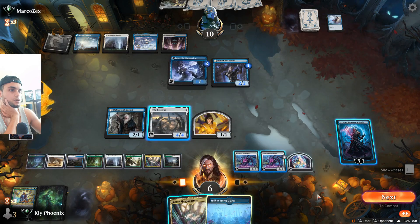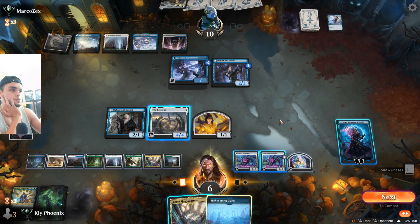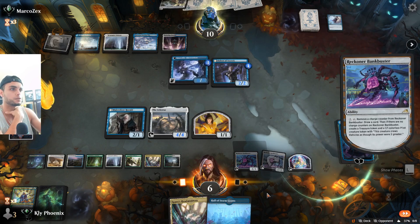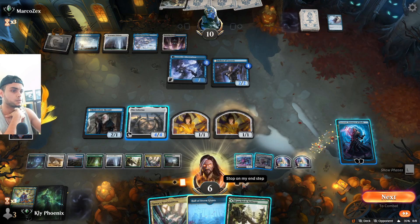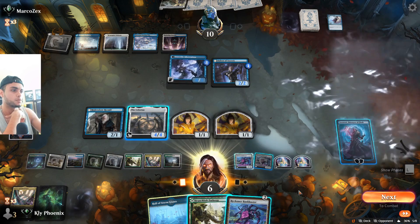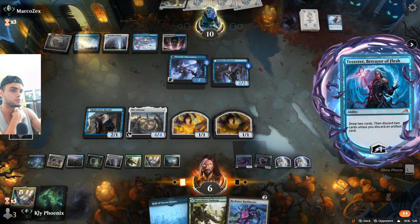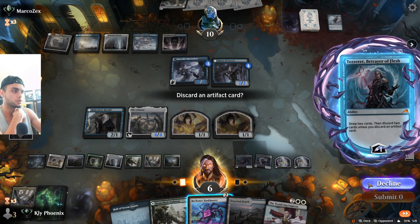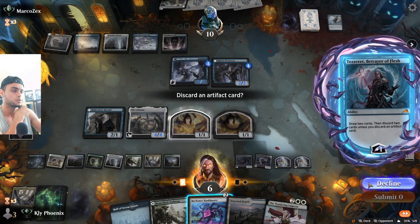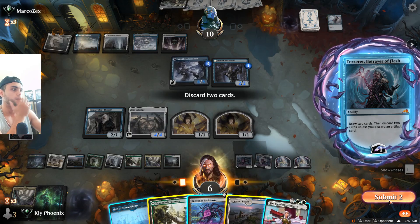We can make another creature and attack with so many, but how is that any good for us? We're just drawing lands non-stop — that's pretty bad. Another Bankbuster. I'll take the draw and hope for the best — Wandering Emperor! We can make a play with the Wandering Emperor for sure. Decline. We have plenty of mana.